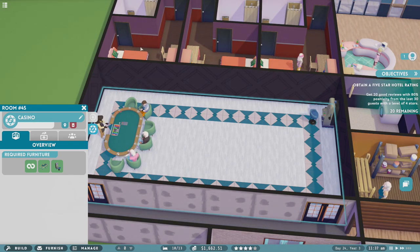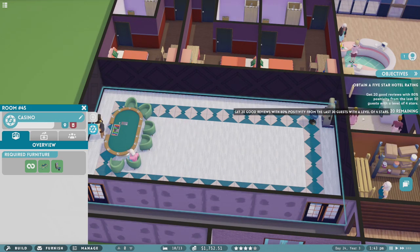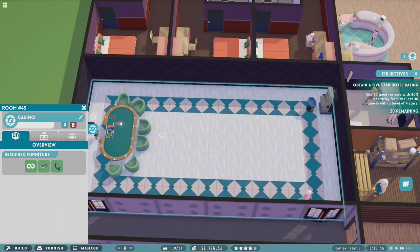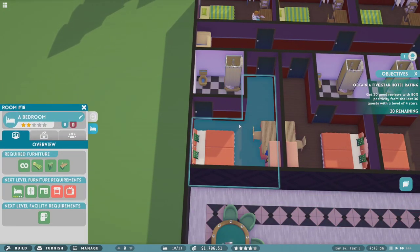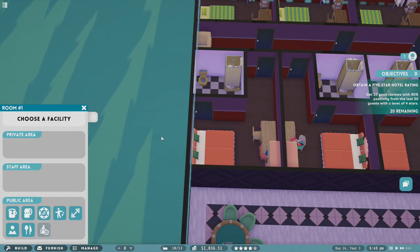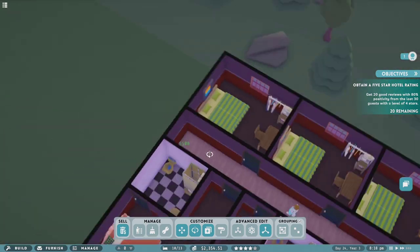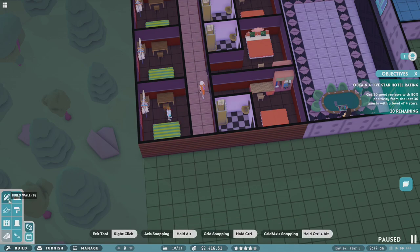Maybe we should just make a crap ton of two-star rooms. We could extend this hallway and build a couple two-star rooms and see if that does the trick — let's try it. We'll duplicate the rooms, build a corridor here to reconnect everything so everyone can walk through the area. Knock down this wall and that wall — now we have two more rooms in a perfect corridor all the way around. Then we duplicate the doors and copy-paste the room. Let me place the bathroom first — I think it's a three by three. Perfect, two three-by-three bathrooms — love it.